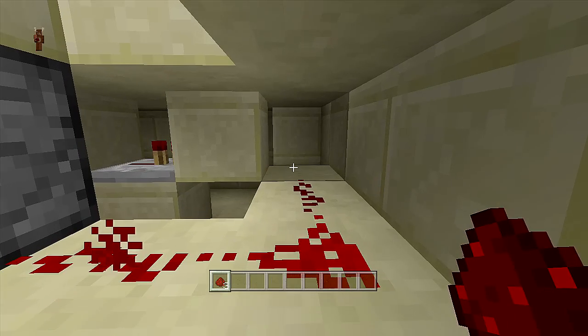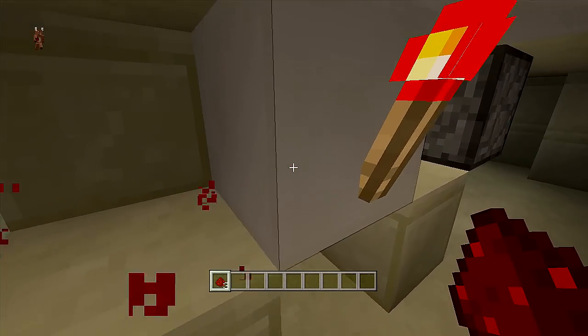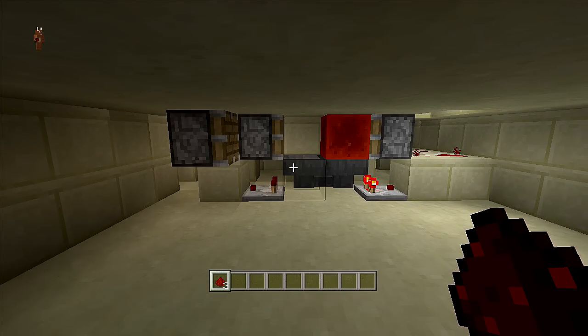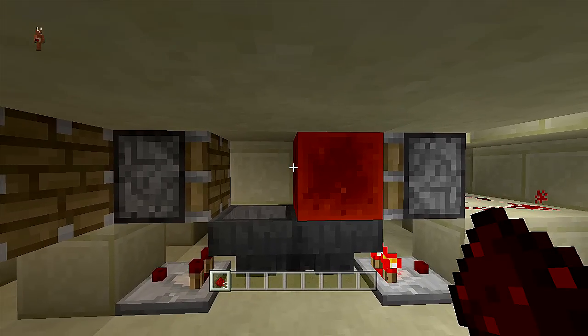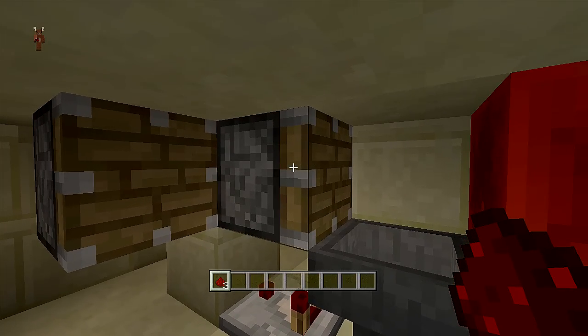I'm going to hook up my hopper timer by adding a piece of redstone dust here, swing over to this side, and delete this redstone dust. Here's what the hopper timer looks like — all it is is two comparators, two hoppers in the middle that have items funneling between each other, a sticky piston with a blocker in front of it, and two pistons over here.